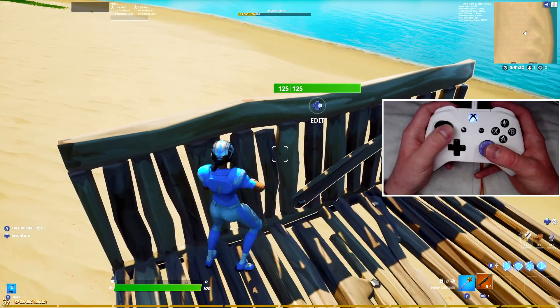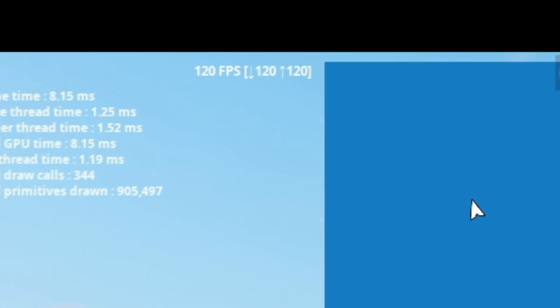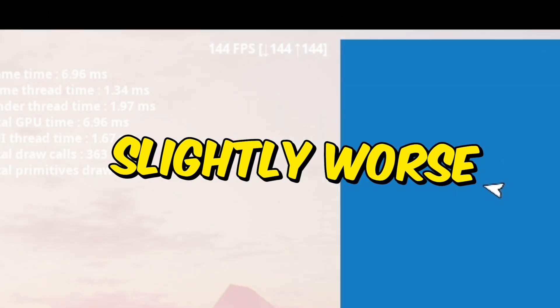I can now see the entirety of my box! Also, did I mention you can see over the top of walls now while staying completely in cover? And the console 120 FPS goes up because it's slightly worse quality!